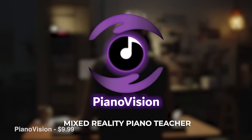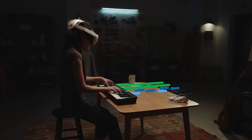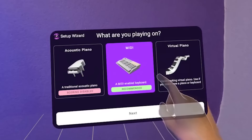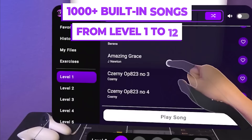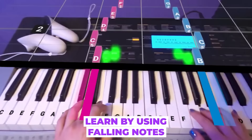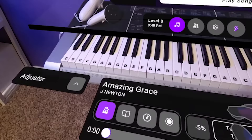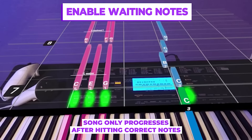Piano Vision is $9.99 and was used heavily in Quest 3's mixed reality marketing. It's a piano tutorial app that works really well — you can use a virtual tabletop keyboard or connect a real keyboard via Bluetooth or Wi-Fi. It lets you learn where to place your hands and how to play. Even without a plugged-in keyboard the tracking picks up your key presses. It's a great way to learn piano and shows the future of learning in mixed reality.